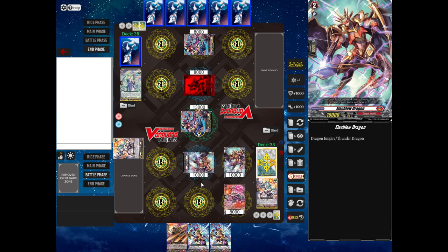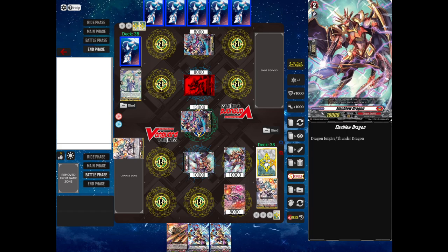Blaster Javelin's 8,000 plus Luzana's 5,000 makes a total of 13,000, which is obviously more than 10,000 power, so my attack won't get through. However, I have a drive check, and if my drive check reveals a trigger, I can give the power to my Vanguard Elect Blow Dragon and the attack will go through anyway. This is known as a "one to pass" because if my drive check reveals one trigger, the attack will pass through anyway. Let's see what happens.